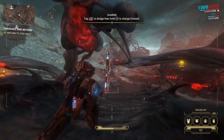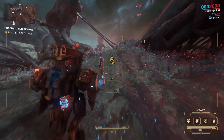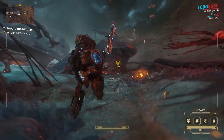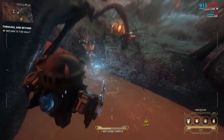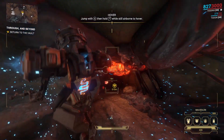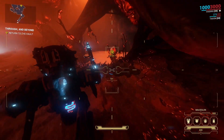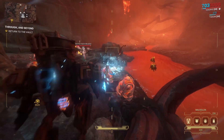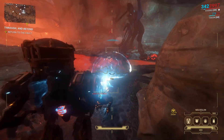With your Necromech equipped, head to the objective area. Necromechs have four abilities just like Warframes — a first, second, third, and fourth — and they also have a dash that allows you to get around quickly. When your dash bar is depleted it has to regenerate, but it's easily the quickest way to travel. Even unmodded this thing tears stuff apart. Go ahead and make your way back to the vault and feel free to kill any enemies along the way to get a feel for your Necromech.